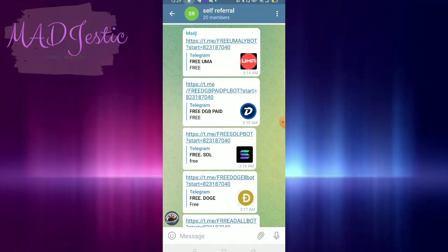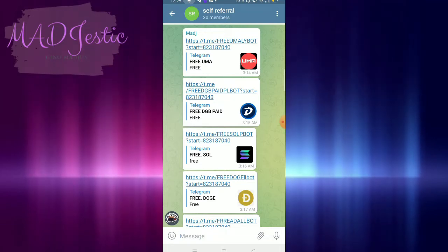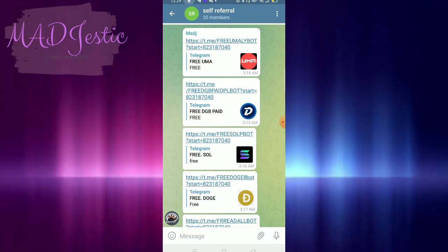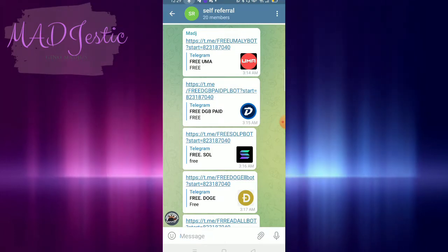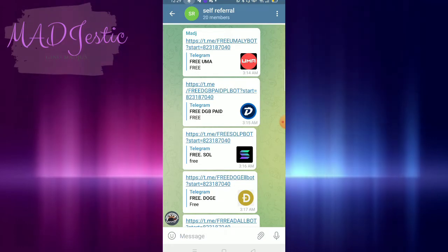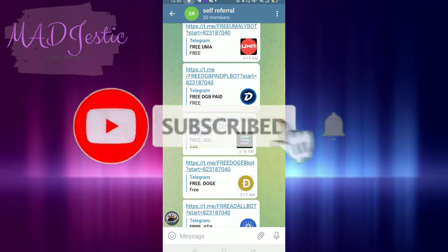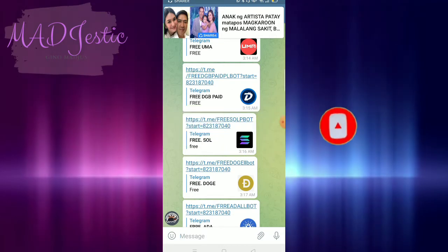You know this kind of drill — the lifespan is only for a few days, and because this is free, most of the Telegram bots give only a small amount. But if you have self-referral, which I'm going to show you later, it's much better because you can earn more free UMA, DigiByte, Solana, Doge, and Cardano.